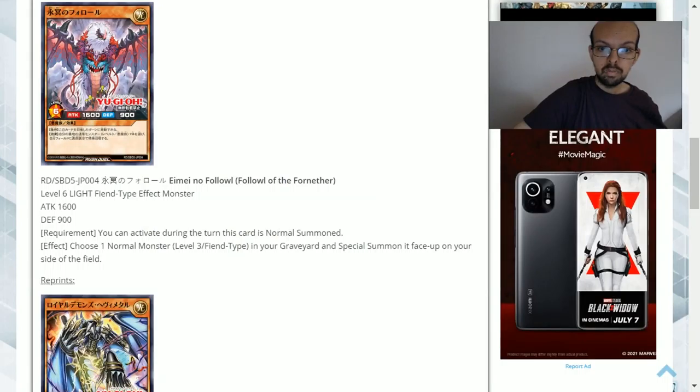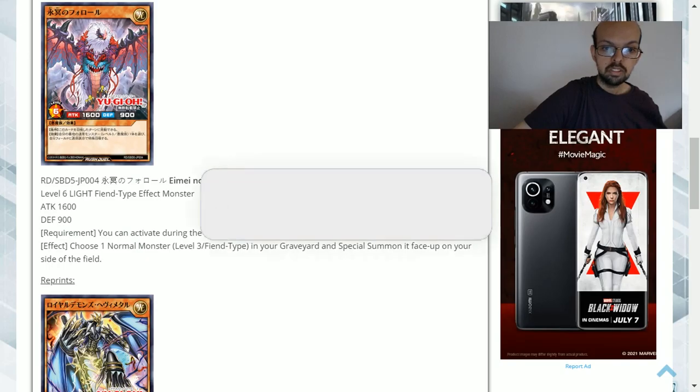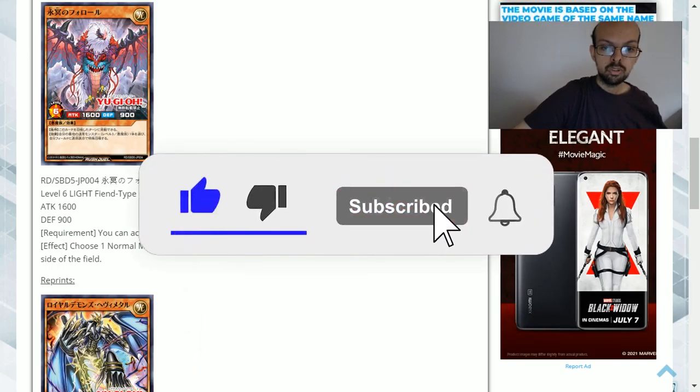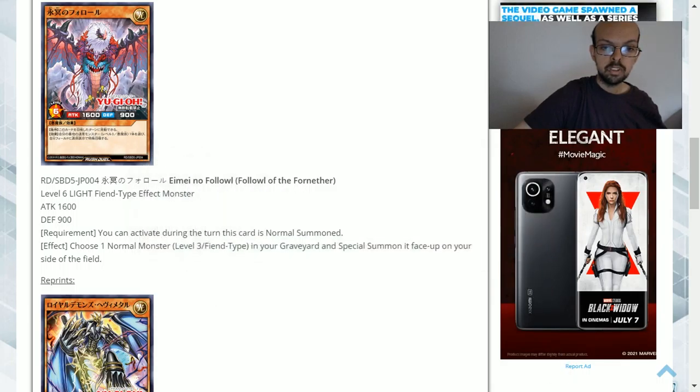Fallout of the Four Nether is a level six light attribute fiend type effect monster with 1600 attack and 900 defense. The requirement: you can activate this during the turn this card is normal summoned. The effect is to choose one normal monster — must be level three fiend type — in your graveyard and special summon it to your side of the field.